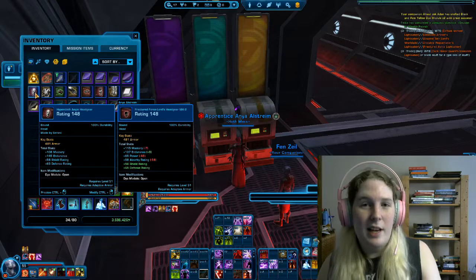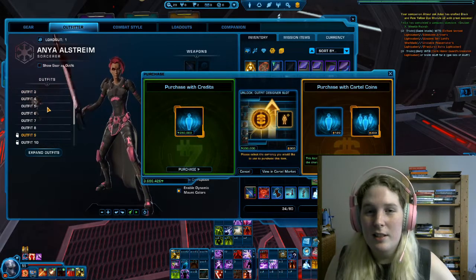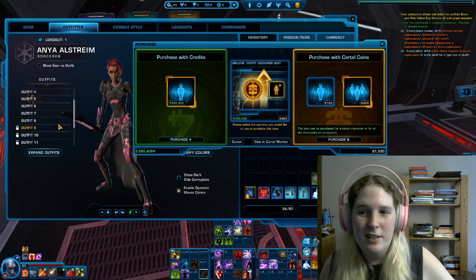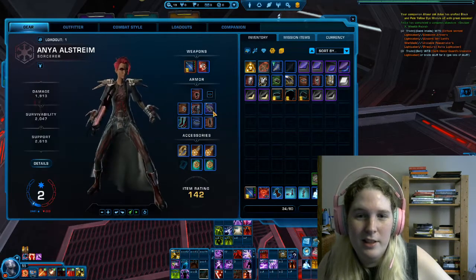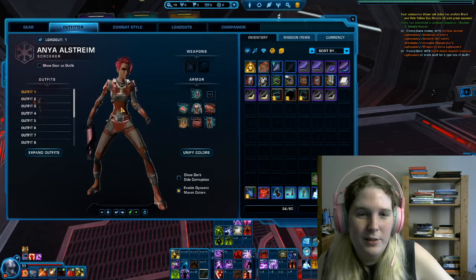To use the outfitter, open your character screen and go to Outfitter. You start with maybe one or two outfit slots. Extra slots — if you're subscribed you can buy them with coins or credits. I'd suggest just using credits; they're not worth the Cartel Coins. You can get up to 16 outfit slots. If you want just your gear showing, click 'show gear as outfit' — that's whatever you have equipped in your gear tab. To use an outfit just click Outfit 1 and your character automatically switches.